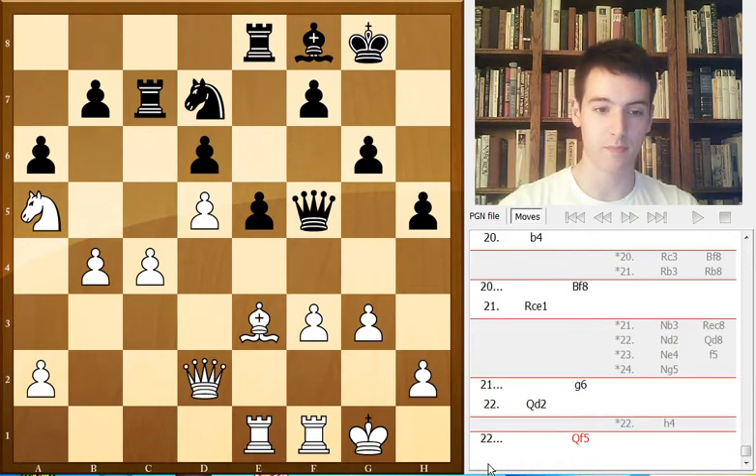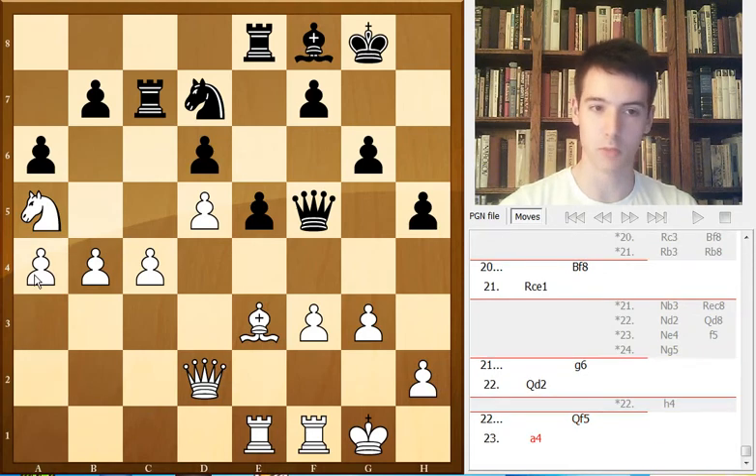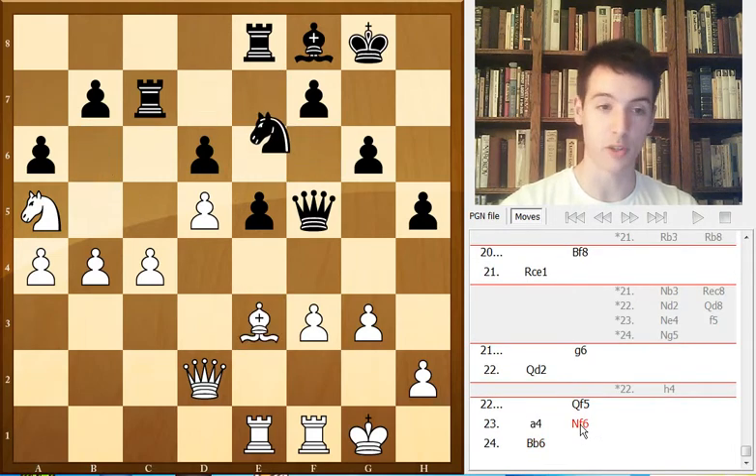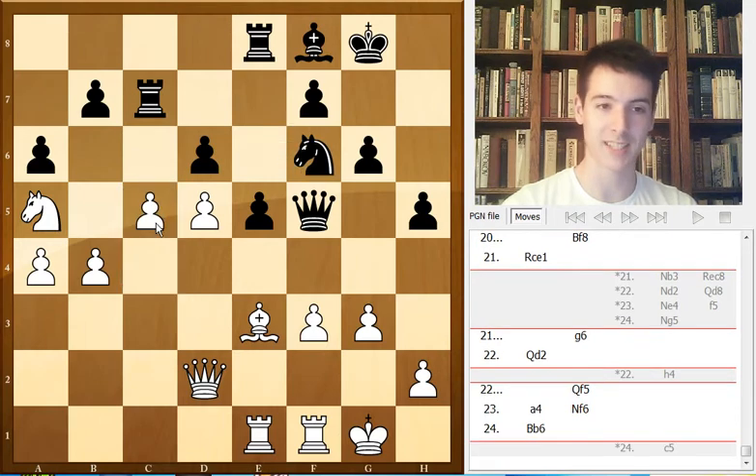Qf5. White played a4 — that's fine. Nf6. And now white missed an opportunity to play c5. The position gets kind of sharp, but white is fine in all variations.